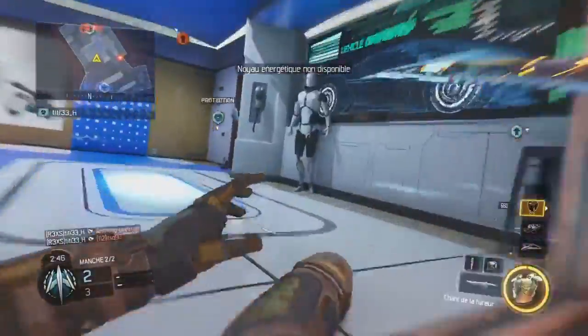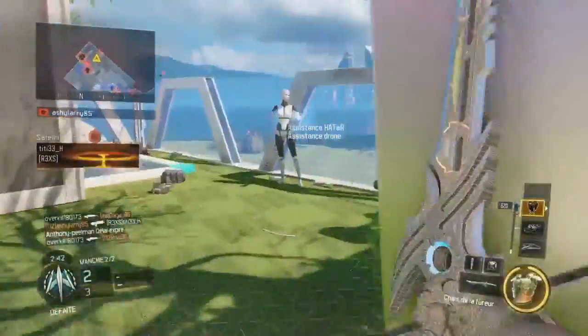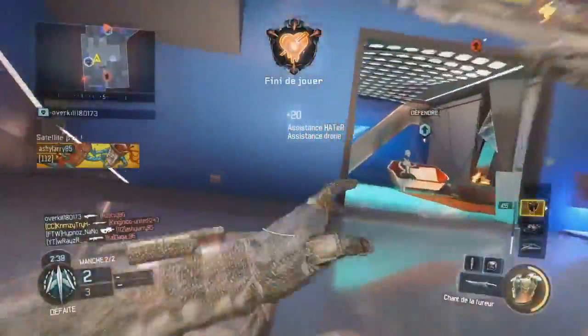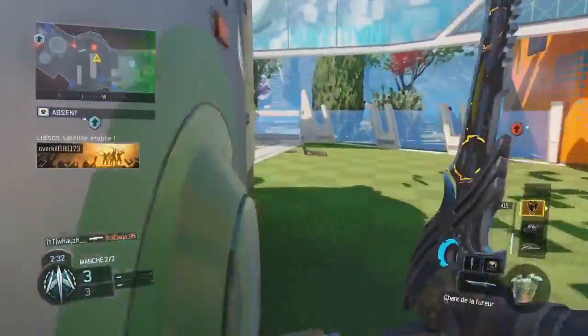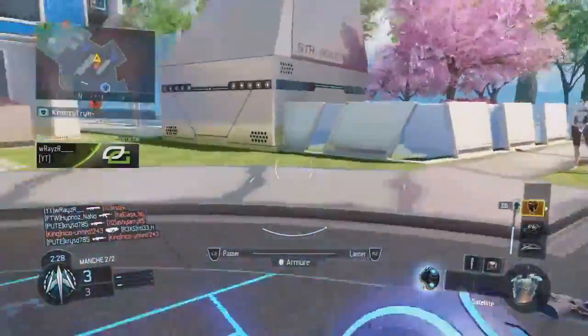Penchons-nous maintenant sur l'équipement mortel et tactique utilisé par notre player durant ce gameplay. Le C4 a donc été plébiscité durant cette partie, permettant à notre player d'avoir le contrôle total sur la partie avant de la maison du spawn adverse. Il fut également accompagné de la charge électrique, permettant à notre player de l'alerter de l'approche dangereuse d'un ou plusieurs adversaires.